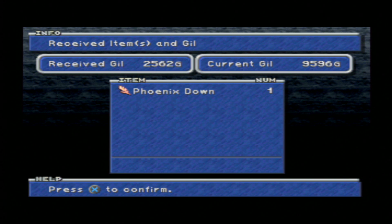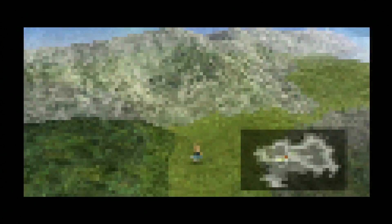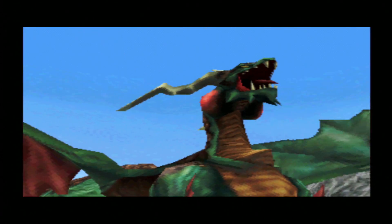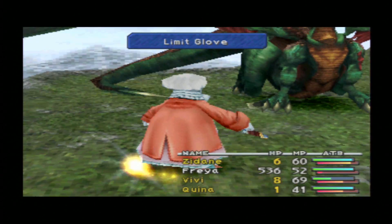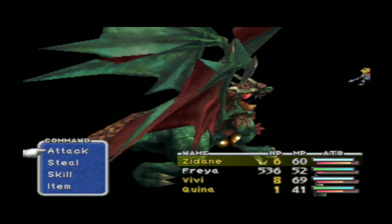After this we will attempt to fight the Grand Dragon again, since we managed to keep Quina at 1 HP. That means we can once again use the Limit Glove and do the same. I'm going to speed this up a bit because this is not as important as the first battle — I just want to show you it can be done twice in a row. There we go, Quina using Limit Glove again for maximum damage.